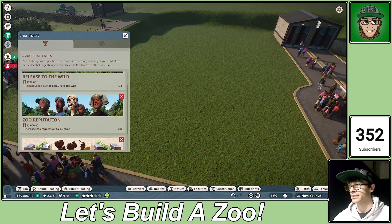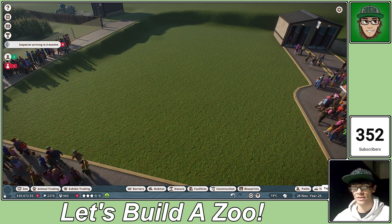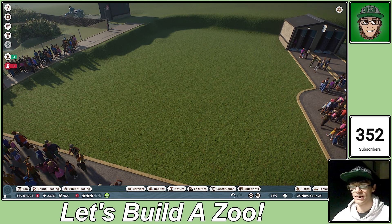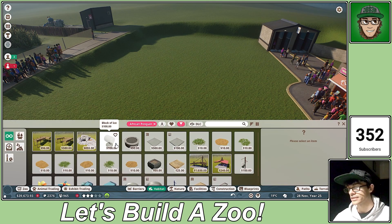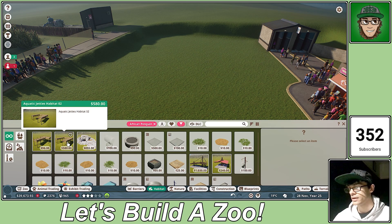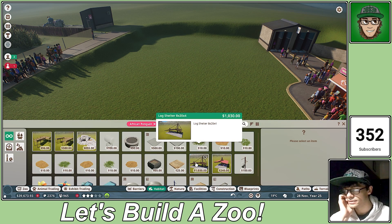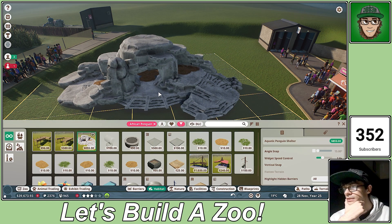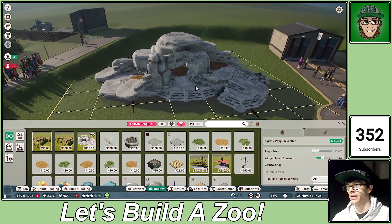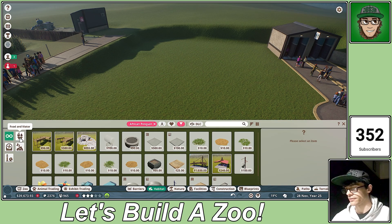We need at least 1,350 guests — that's a lot — and get the reputation up to three stars. We'll get that soon. I want to give a quick pause because my animals are aging up and it doesn't seem entirely fair. Okay, so this is everything for the penguins — that's obviously good to have. We'll use that at some point, but we need to do the walls and stuff first.